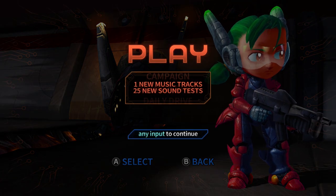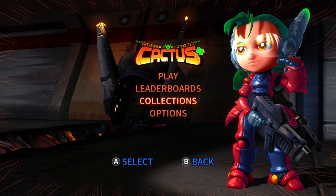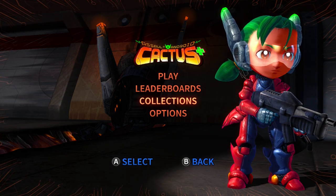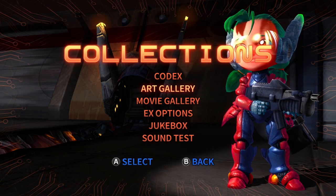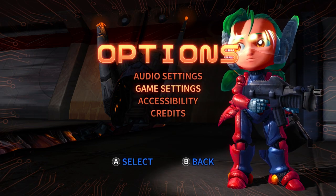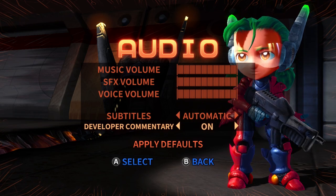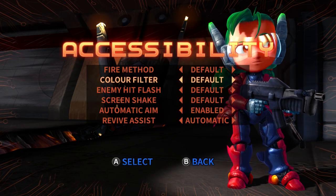That's Assault Android Cactus Plus on the Switch. I'm going to have to work through and complete the game, unlock the Campaign Plus mode and then work through that, which is probably going to be a nightmare. It is really good stuff. They've added a Movie Fear — that wasn't in it originally. And there's a developer commentary you can switch on, which wasn't in the original game but it's been added. I think it's on the PC version, I don't know about console.